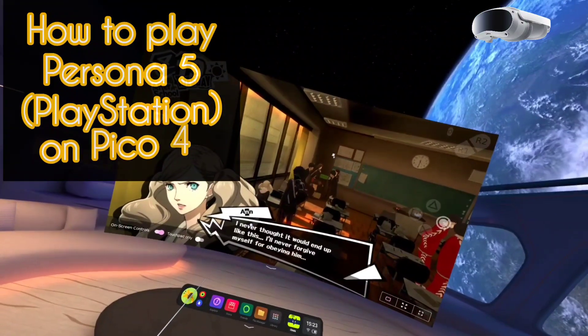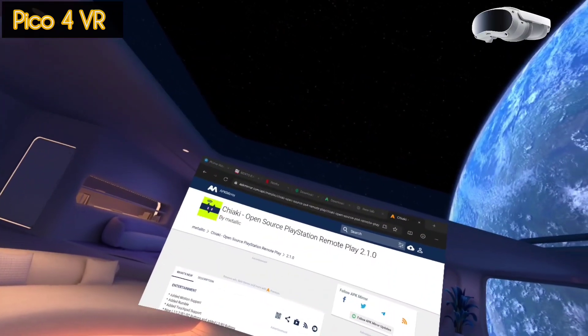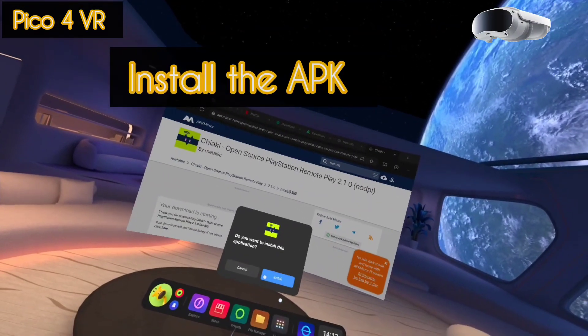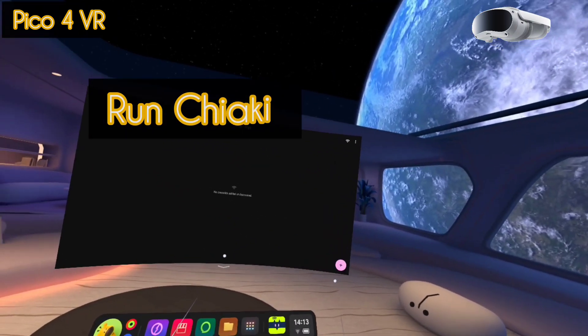How to play Persona 5 on PlayStation in Pico 4 VR. You need to download the Chachi app from APK Mirror and install the APK on Pico 4, then run Chachi.